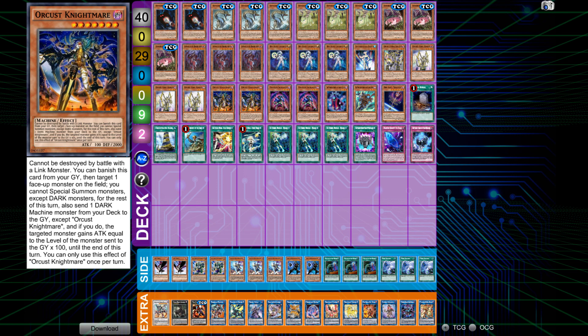Once Dark Neostorm comes out it completely changes the deck. Instead of going into Kali Yuga, the XYZ you get is rank-eight, so what'll probably happen is you switch over to making True King of All Calamities. The cool thing about that is it eliminates Panther Top and Twin Twisters as outs, because you can use the rank-up magic on your first turn. True King of All Calamities doesn't have the problem of needing to be summoned on the opponent's turn unlike Azeuth. Because of that with Dark Neostorm coming out, Top Logic Bomber Dragon becomes a lot better since it prevents your cards from being destroyed — you have a makeable nuke on your field plus a counter trap.